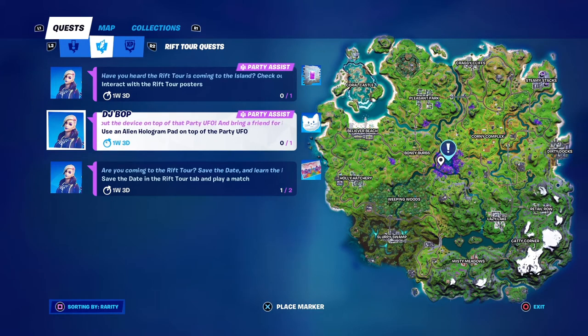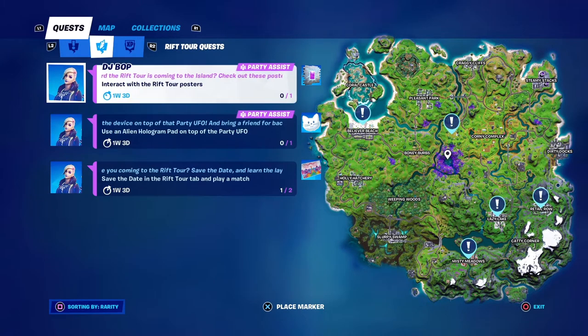The other two quests are quite easy — you could do them in one match. One requires you to use an alien hologram pad on top of the party UFO. I recommend dropping at the party UFO in the center of the map, then using the mobility from the UFO to travel to spots where there are Rift Tour posters — near Corny Complex, Believer Beach, or Lazy Lake.